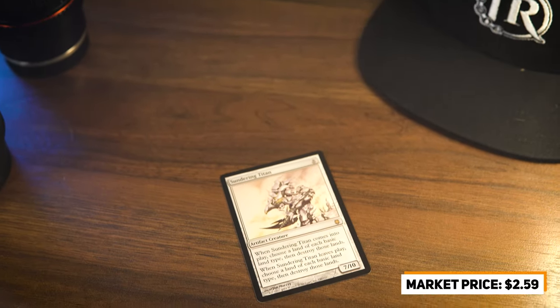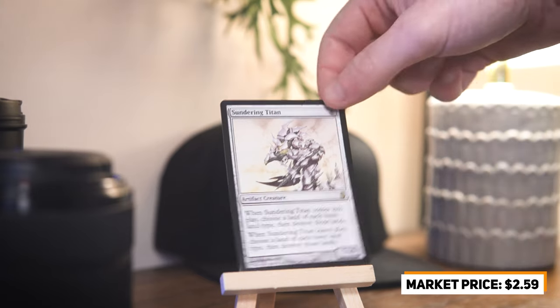Moving into artifacts, we have one of my all-time favorite big bombs for cube: Sundering Titan. This 7/10 creature from Darksteel does a lot in cube — when it enters or leaves play, it blows up one of every basic land type on the field, including your own. Assuming you've played well, you can manage that loss by targeting one island, one forest, and so on. It's a really powerful ability in a format where every land matters. In a deck like Reanimator, you can immediately lock an opponent out of the game, and it's still a massive 7/10 even if it's removed.